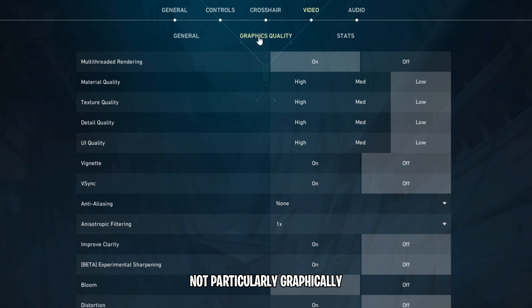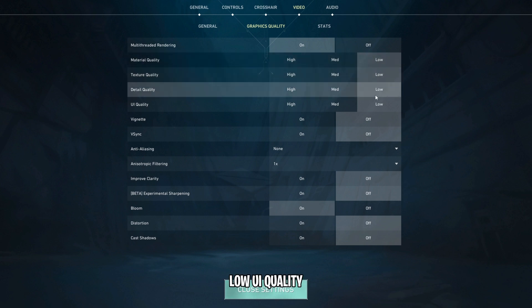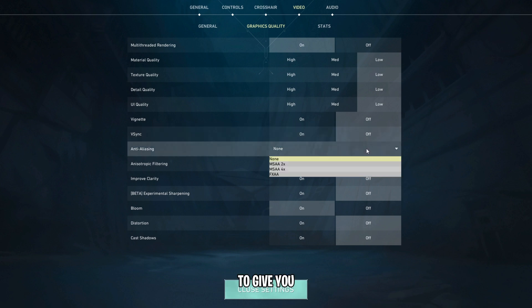Because it's not particularly graphically dense or a heavy game, regardless of whether you're using a super low-end eSports-specific budget PC all the way up to a high-end PC, you want to have the following: Multi-threaded rendering set to on, material quality set to low, textures to low, details low, UI quality low, vignette off, vSync off. Even if you're planning on utilizing a G-Sync or FreeSync setup, vSync needs to be turned off inside of the game. Anti-aliasing MSAA 2X is going to give you the best results in terms of performance and visuals. If that still looks too bad, you could go with MSAA 4X.